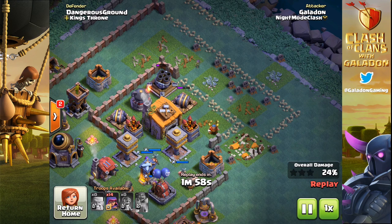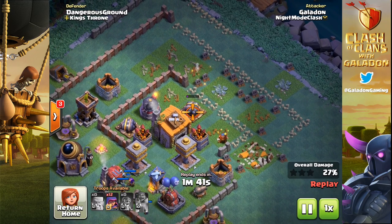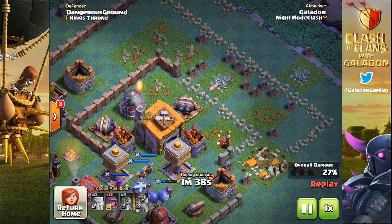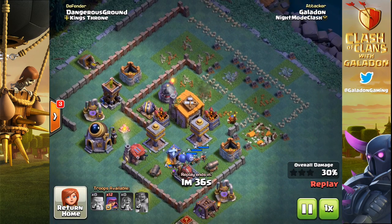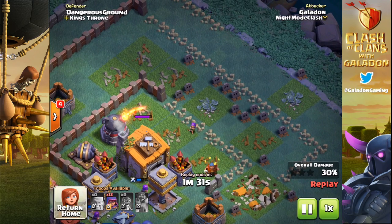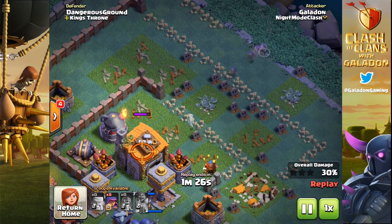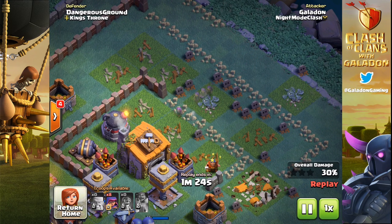Very carefully dropping enough archers to take out each structure — sometimes not dropping enough, but when time is on your side that's not a problem. A couple more archers go in; the multi-mortar is going to go down, and after that they go to work on the double cannon. It will require one more archer to get it out of the way, and once it's down we do have that clear shot straight to the town hall. But you have to be careful about where you drop these archers to make sure they're going to path down that line straight to the builder hall.